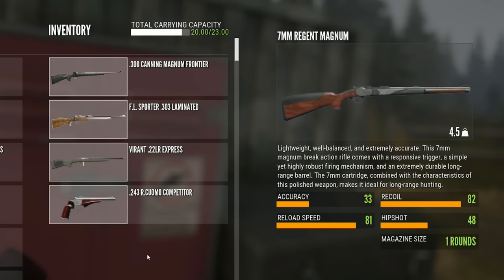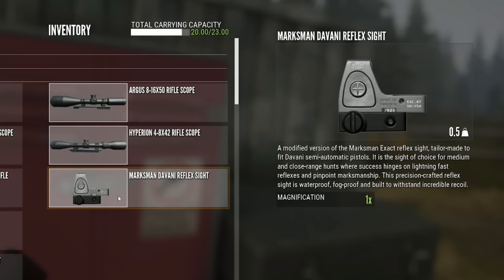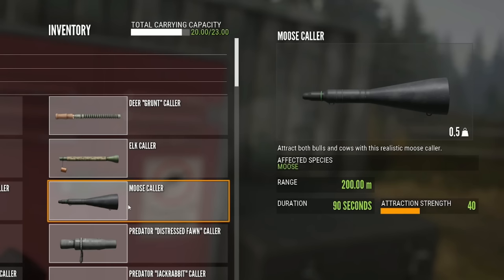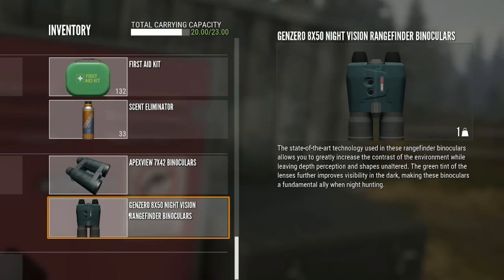If you don't have the pack mule skill, you can just leave that out and you're fine. As far as sights go, I have the Argus and the Hyperion, and the Devani Reflex sight for the 10 mil. I have the Grunt Collar for white tail and black tail, the Elk Collar for Roosevelt Elk, the Moose Collar, the Distressed Fawn Collar for black bears, and the Predator Jackrabbit Collar for coyotes. I also have the First Aid Kit, Scent Eliminator, Apex View Binoculars for daytime, and the Gen 0 Night Vision Binoculars for hunting at night.